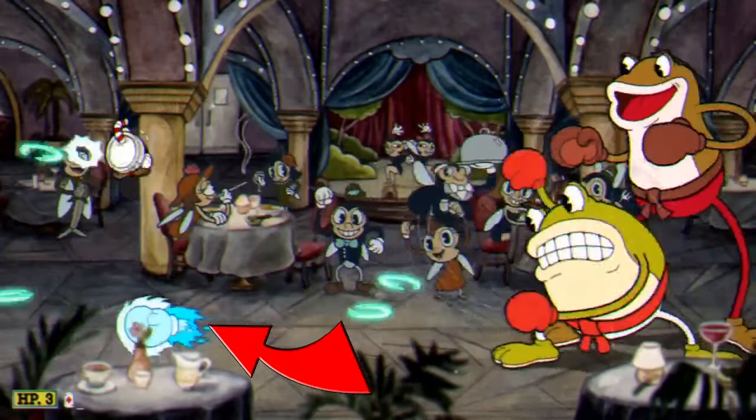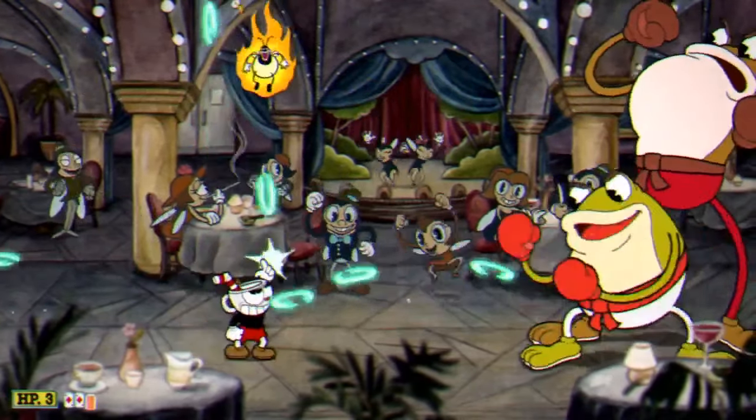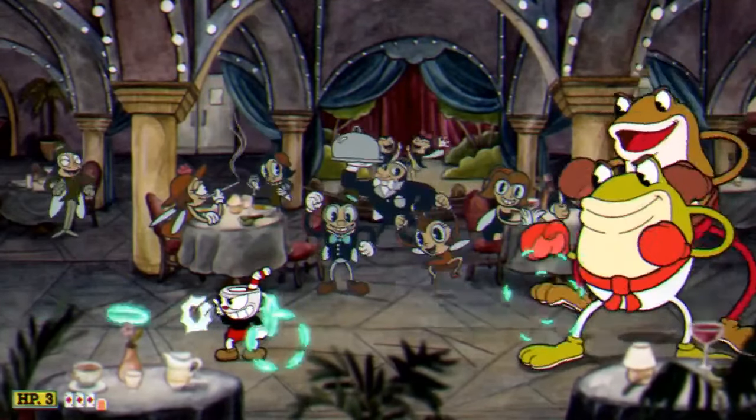Next, the bigger toad is going to launch out these flies that are on fire. How are these things on fire inside of his mouth or even in his belly? I have no idea. They only take one hit to take down, so go ahead and keep on shooting.